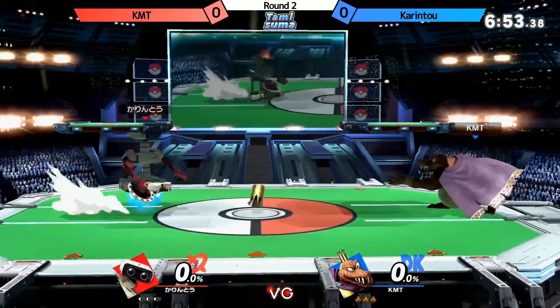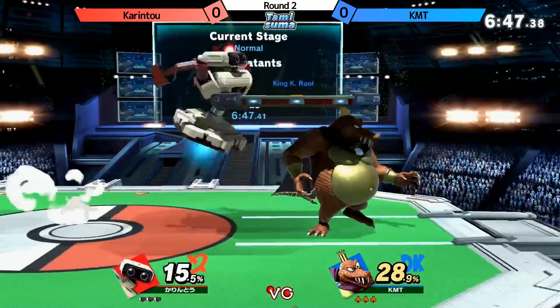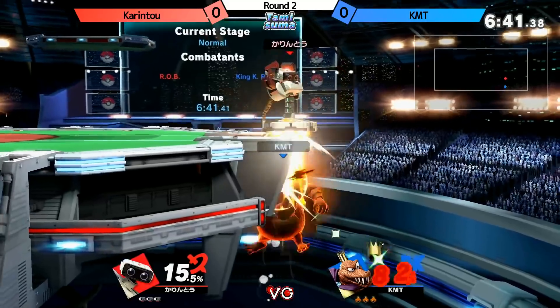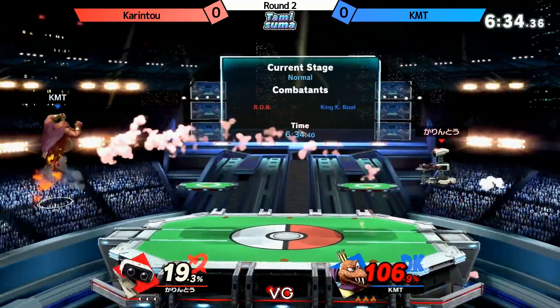People said KMT is using the Wii Fit Trainer too, so it's probably his secondary character. So because of the matchup, maybe — edge-guarding is pretty hard for Wii Fit Trainer. Or he wants to edge-guard on ROB, maybe.